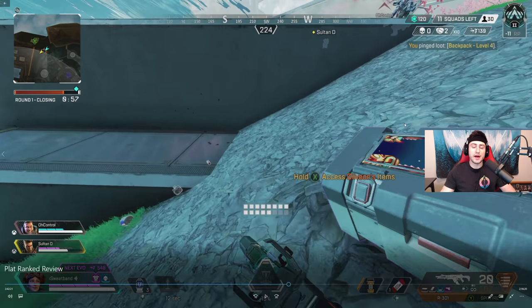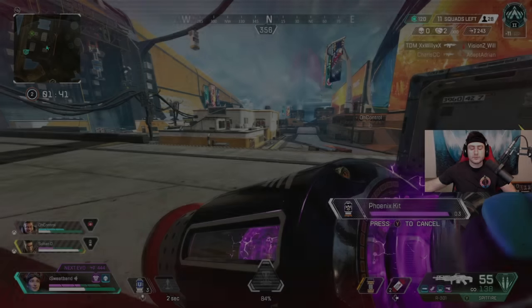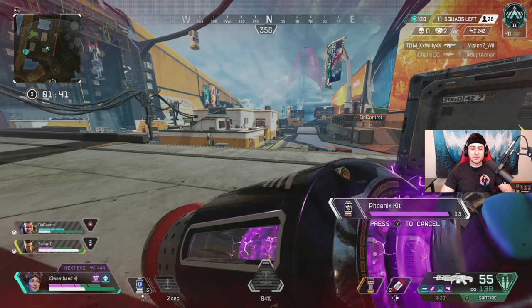I drop Control my gold bag, which is usually the right move, but he actually had a gold bag at the time — very rare to have two gold bags this early. Usually I'd drop him the gold bag and he'd give me his purple or blue, because you always want the Gibby or Lifeline on your team to have the gold bag. It's going to be clutch for the reses since you start with half HP and half shield.